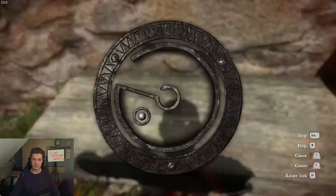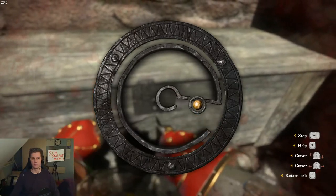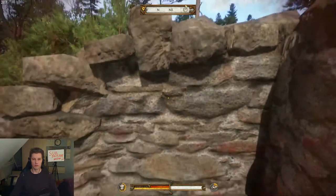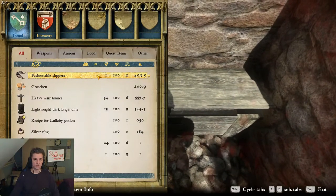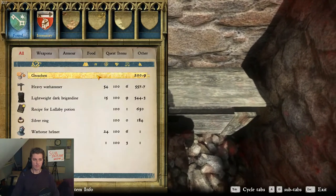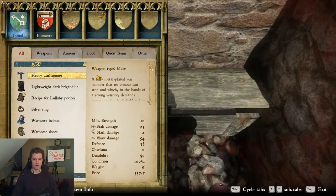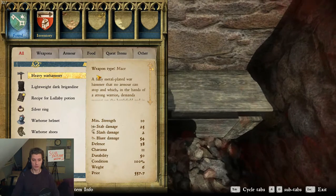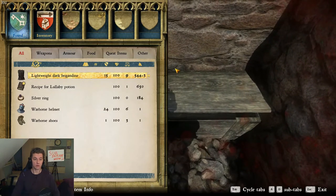Look — easy, lemon squeezy! Open it up — you got these slippers, 200 cross shine, and a heavy war hammer. Really good, really good — 54 blunt damage. Yes, yes, we will use it!